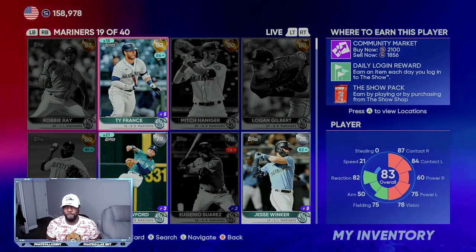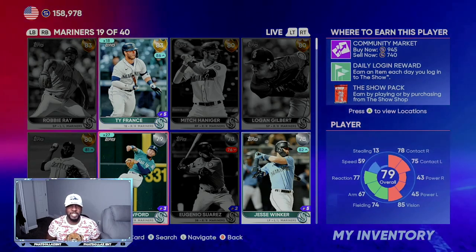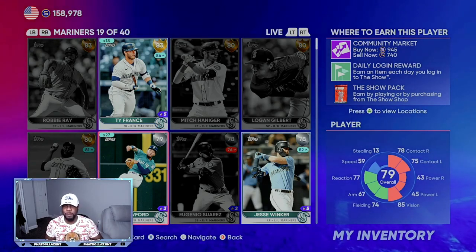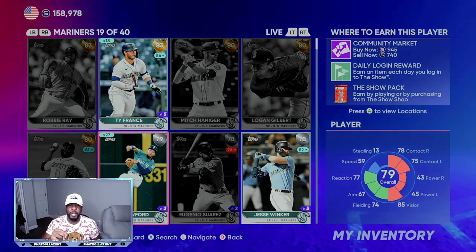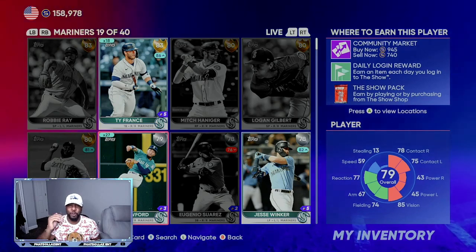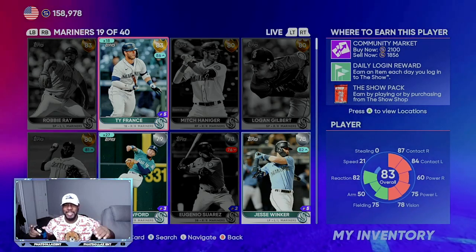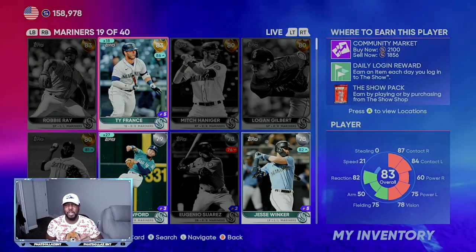79 overall JP Crawford is another good investment. It's going to take him two to three roster updates before you see his full value come into play, but if he gets at least a plus one and then another plus two over the next few roster updates, you will double your initial investment. I have 27 of them and I'm going to get three more of these and two more of those. As long as you have six to eight good investments, you can easily reach 500,000 stubs off of roster updates — no money spent.